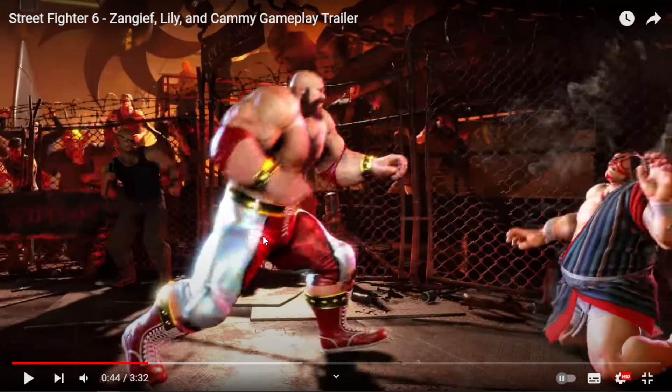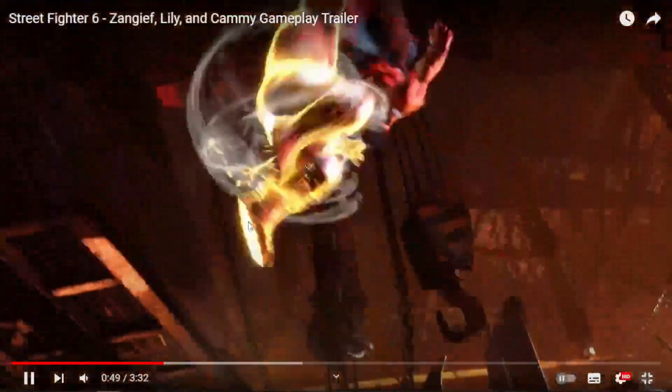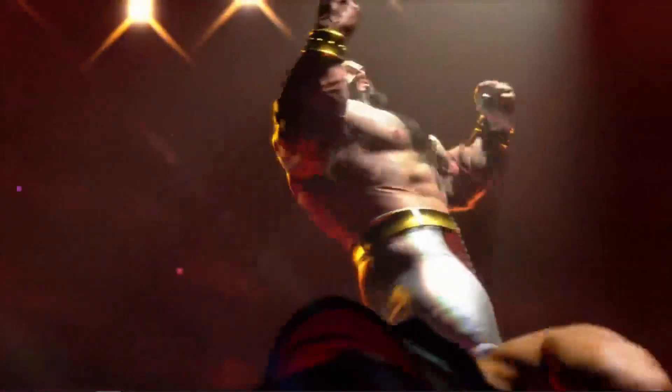What game did Zangief have a drop kick in? I don't remember a single one. We also see the counter you had in Street Fighter 5 — jump SPD — and then the Street Fighter 5 vacuum into grab, followed by a grab super.